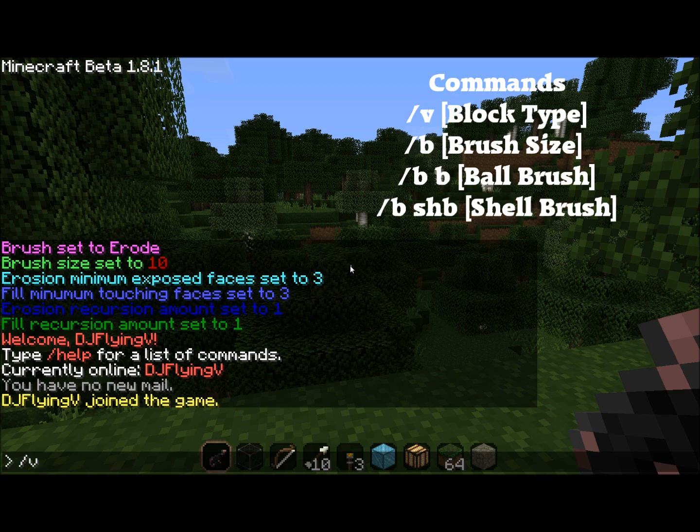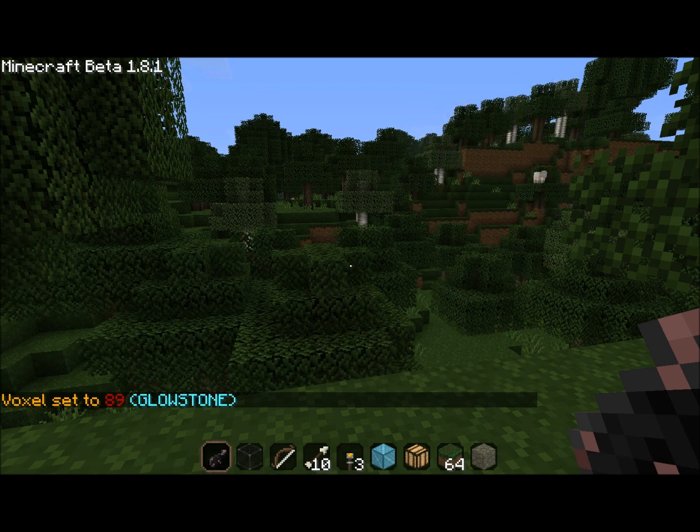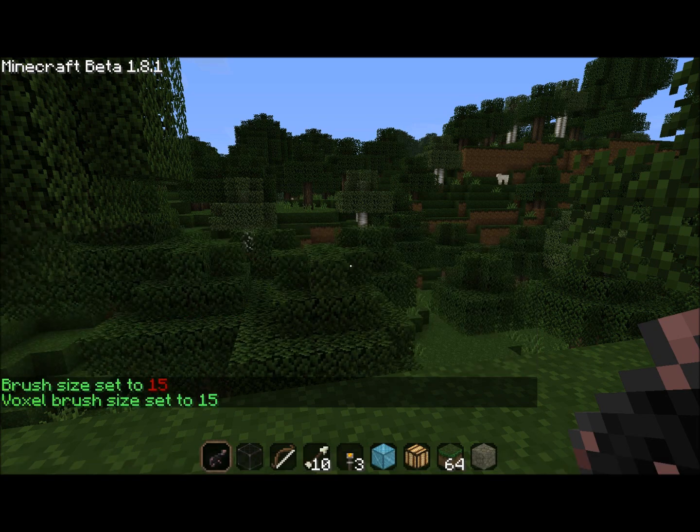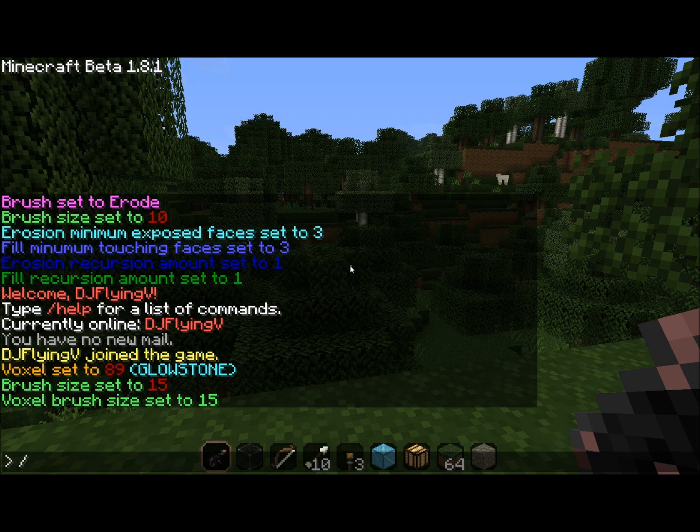So I'm going to go through a quick rundown of all the commands here. If you've watched some of my other videos, you'll see a trend. Slash V is for the block type, so I'm going to do slash V glowstone. Then for the brush type, do slash B and then a brush size of 15. For the ball itself, you do slash B B and then hit enter — that'll just set you up to spawn the ball.